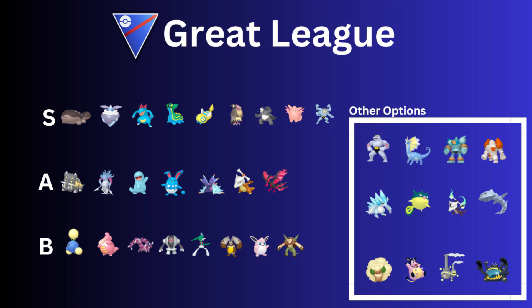Registeel — I still think Registeel is good. Even though Zap Cannon was nerfed — it now has about a 33% chance to debuff — it is affected for sure, but the damage is still the same for Registeel. Still a good Pokémon.